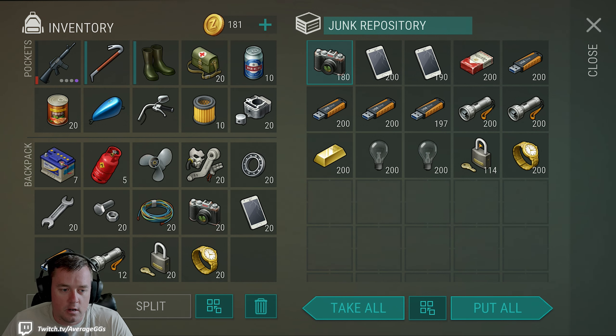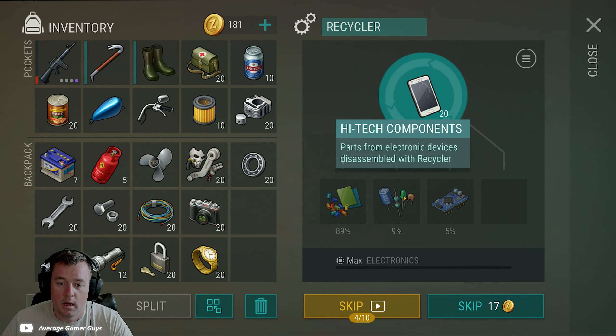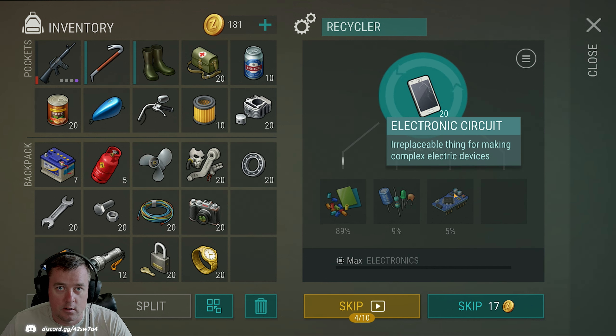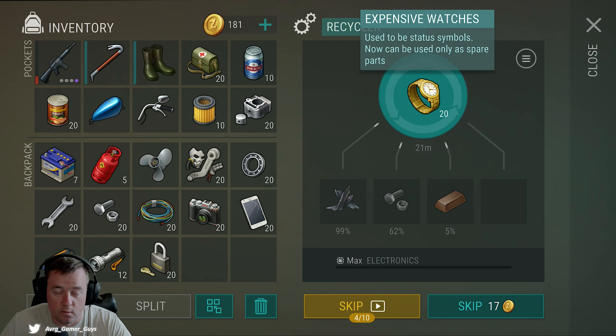One piece I'm missing from that top tier is batteries. The reason for consistently breaking down these electronics is the items they give. High-tech components are very valuable especially as you go to complete things like Bunker Bravo and the terminals — a lot of weapons and upper-tier weapon mods require high-tech components. Electronic circuits are always good to have — great for raiders and for Blackboard PD. Phones are exceptionally helpful. I really like expensive watches — they can be used with the trader, and you're also getting scrap metal which breaks down into iron, and you need a billion iron in this game.